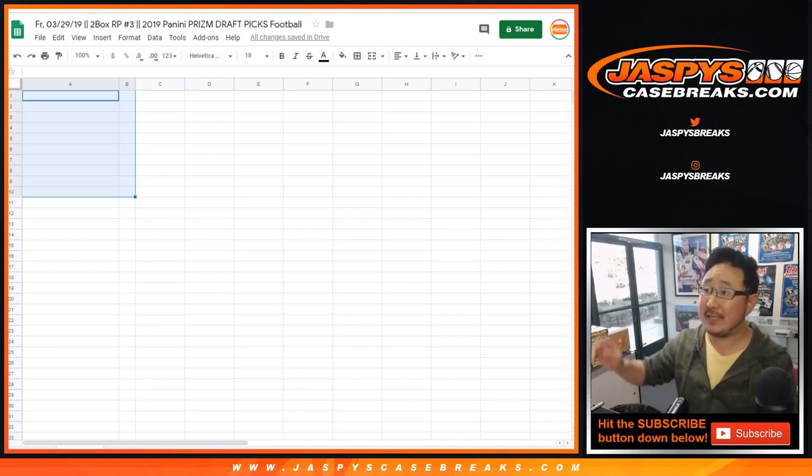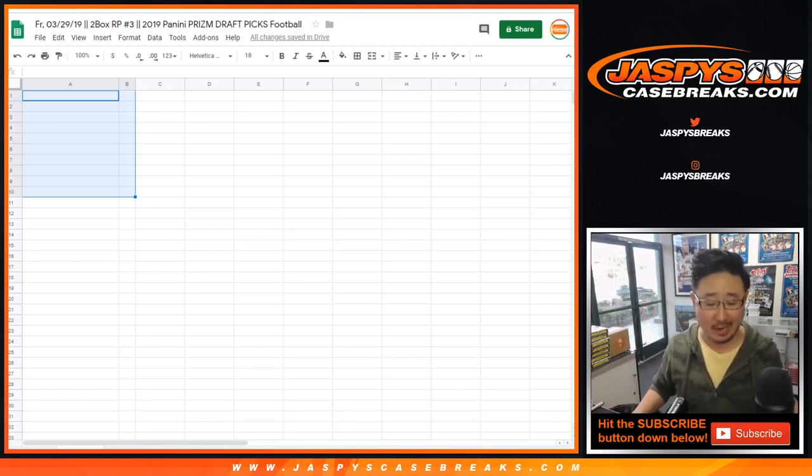Good afternoon, everyone. Joe for JazpisCaseBreaks.com with another random pack break. This is two-box random pack break number three of the brand-new 2019 Panini Prism Draft Picks football. It just came out today, so kind of getting an early start on all that football.